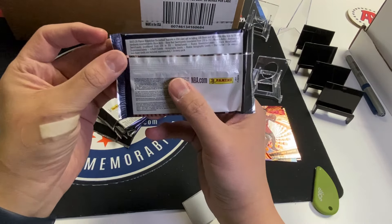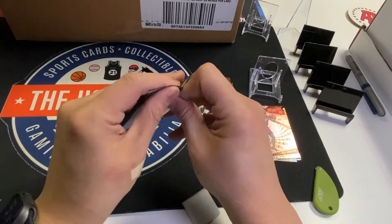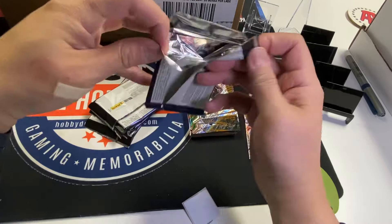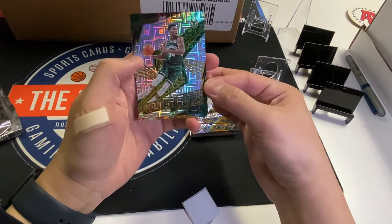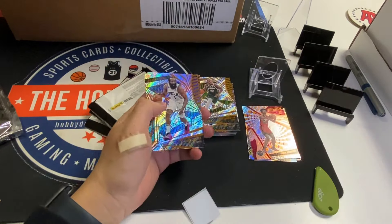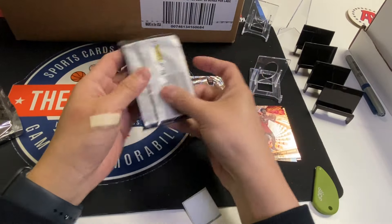It's a 150-card set — 100 base and 50 rookies. With 24 cards in a box, we should be able to complete one set, maybe. Shockwave Giannis, levels parallel. James Harden, and Tatum — they put a lot of Tatum in this.